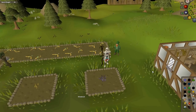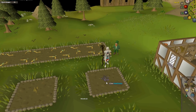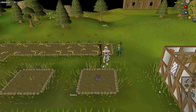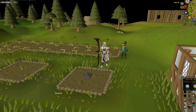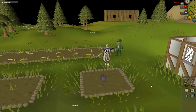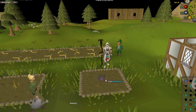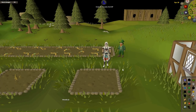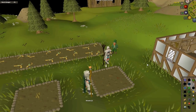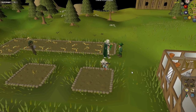If your patch dies, you can just dig it out with a spade, clear it, add compost, and replant — take it as a loss. If you have the Arceuus Spellbook and 96 Magic (or boost to 96 with a Magic Potion from Lunars via Spellbook swap), you can use the Resurrect Crops spell which requires 78 Magic. It has a chance to resurrect dead herbs — it can fail, but it can also save your high-value seeds like Snapdragons or Ranarrs that cost 40–50k each.